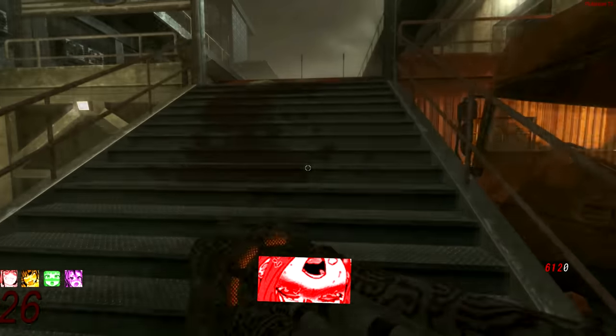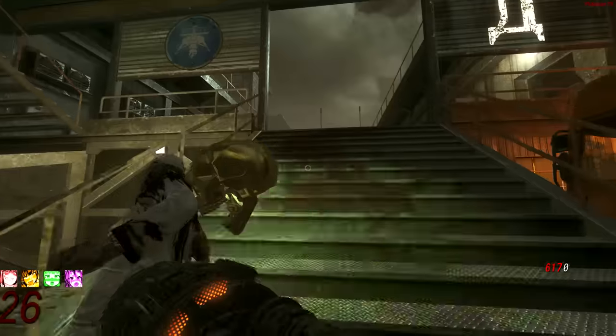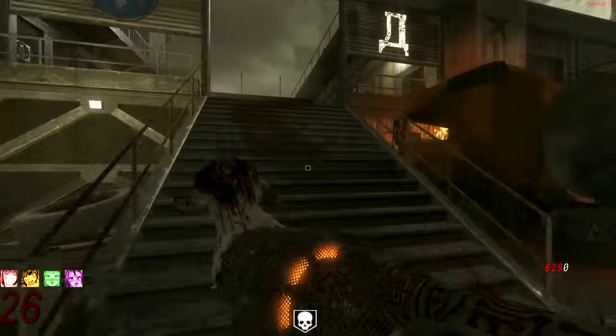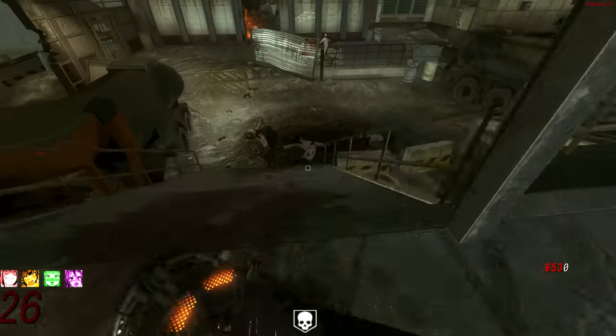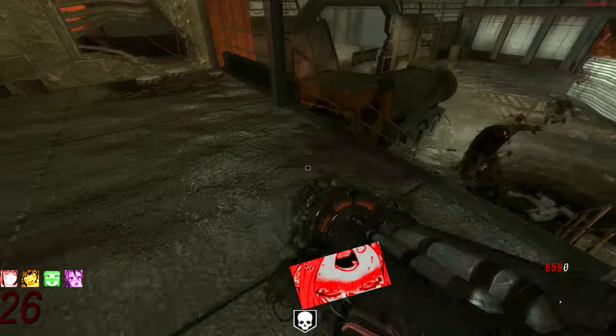One of the most powerful things in Black Ops 1 is PhD Flopper. It's a one-flop kill up until round 20, and considering that you can flop an endless number of times as long as you're doing it from an elevated position, that makes PhD Flopper pretty damn powerful in the grand scheme of things.